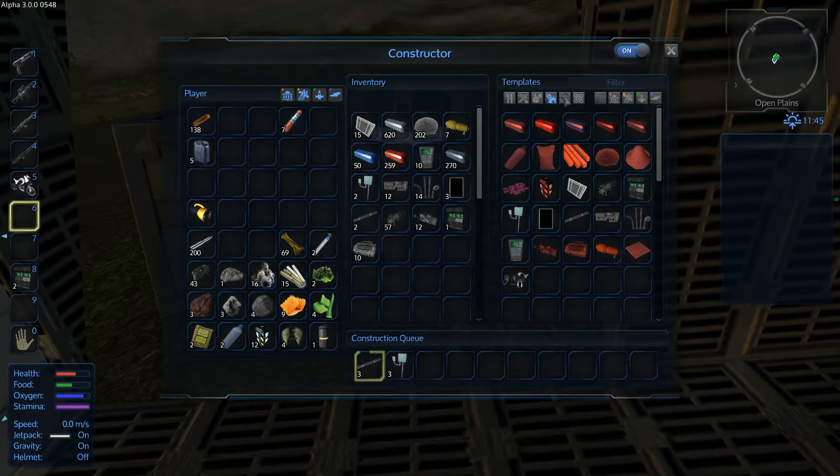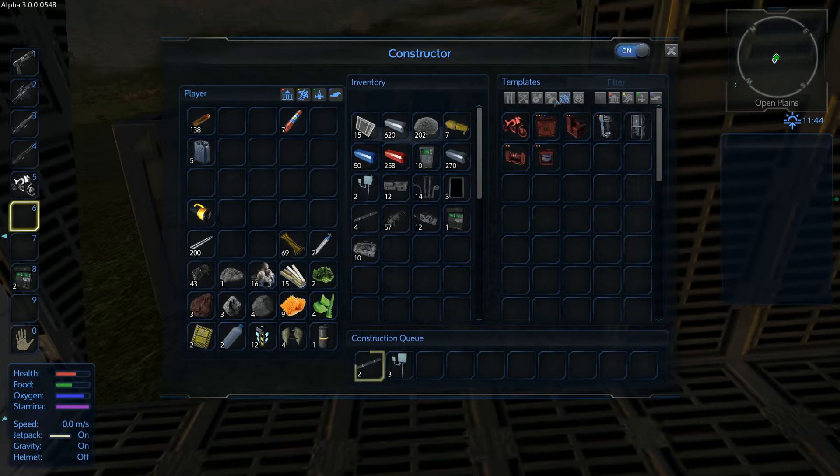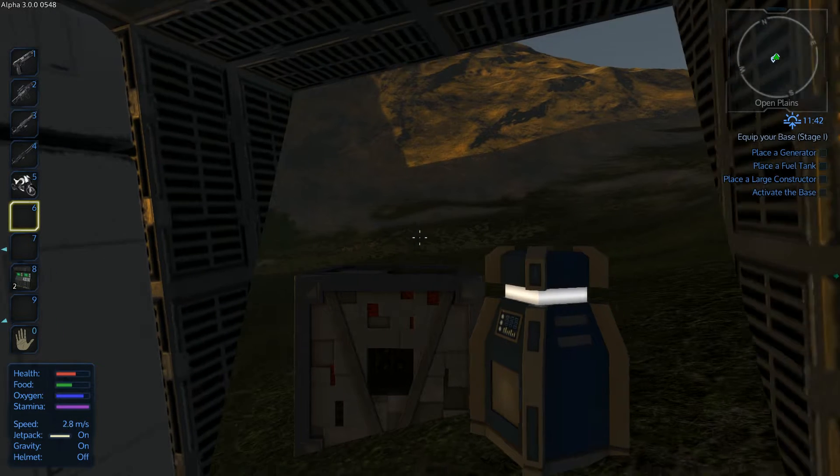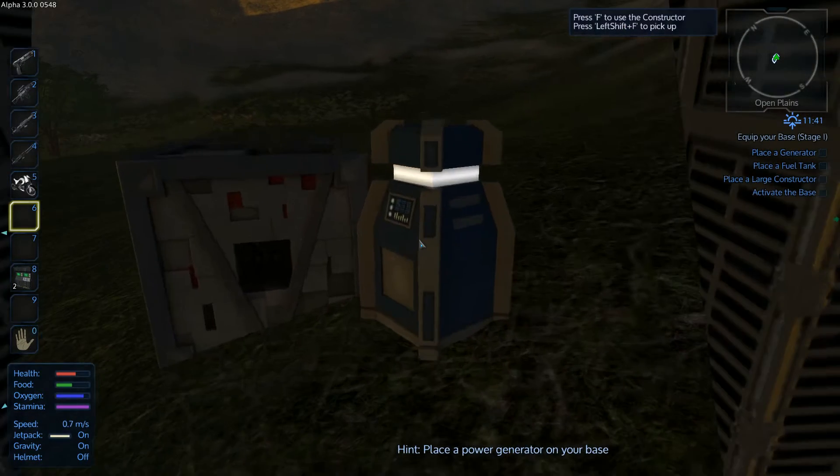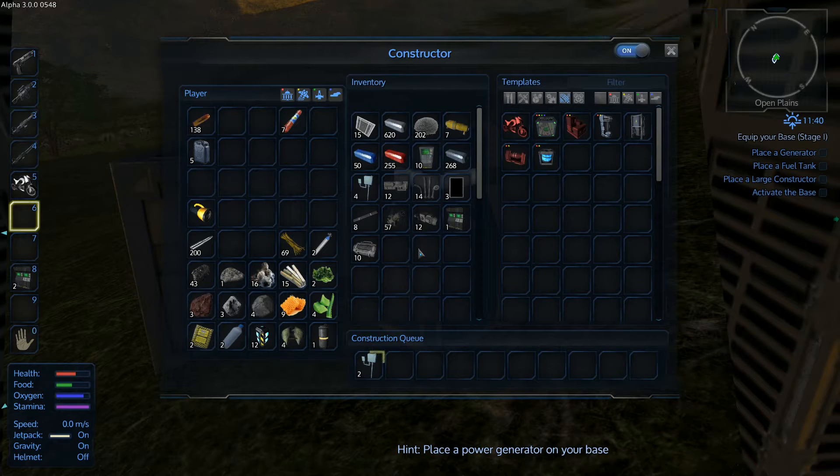Let's place this down and start building. We need some more electronics and cables. Let's turn it on, craft some basics, and I'll get back to you once done.